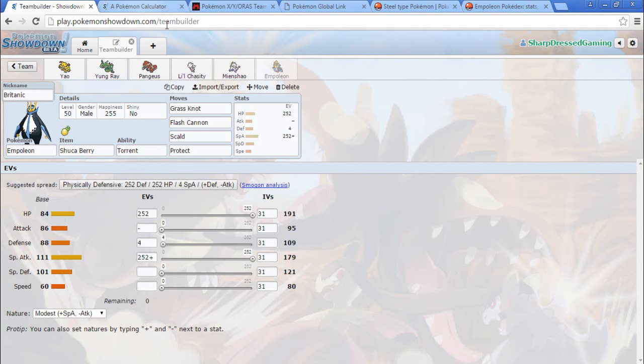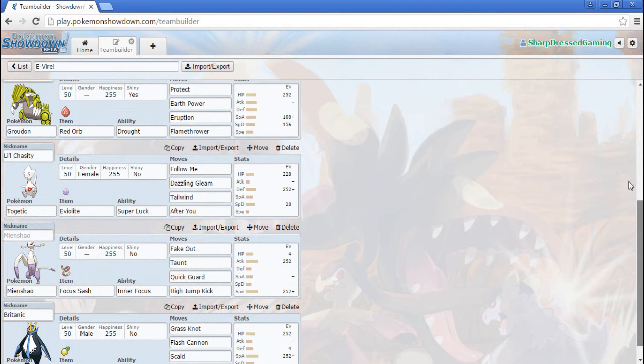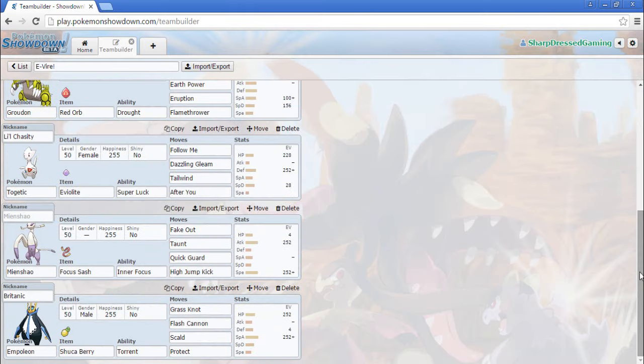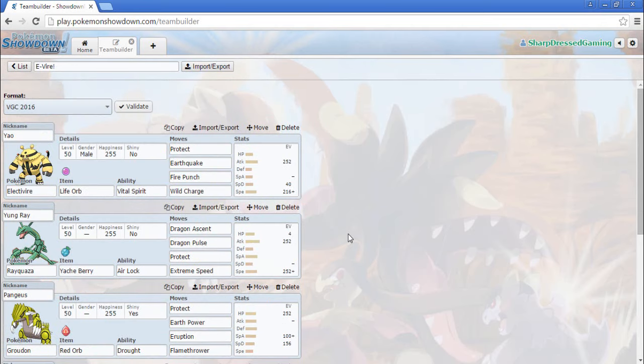So this is actually our team. We have Electivire, Rayquaza, Groudon, Togetic, Mienshao, and Empoleon. Let me know what you think about this team — I'm just like, Empoleon? Because of the Primals, Water types and Fire types have become very irrelevant unless they're Groudon or Kyogre, so it's just dumbfounding me. And is this what I want to keep with Electivire? Earthquake, Fire Punch, and Wild Charge. I don't really want an Earthquake but we could. As of right now, this is what it's gonna look like.